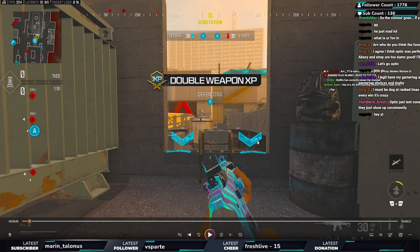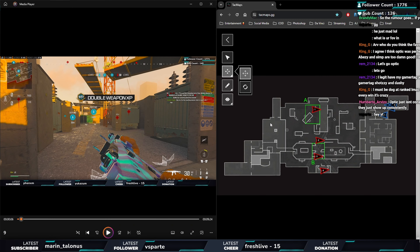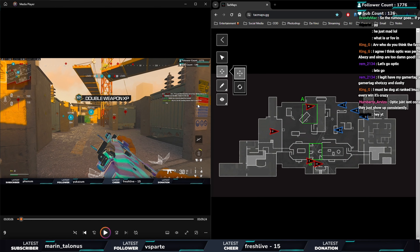As I'm going to the right, decisions start being made — do I go right or do I go middle? My teammate is with me. They haven't sent anybody through this window, so that tells me they probably have three people going through there, maybe one through middle. My teammate isn't in middle, so we don't have that map control.